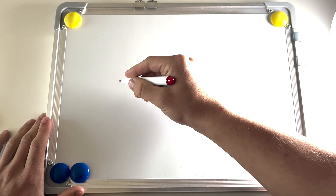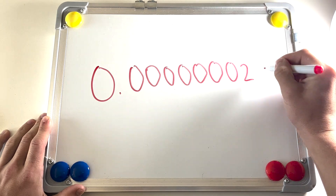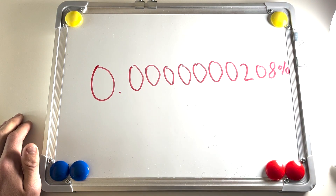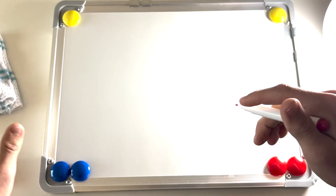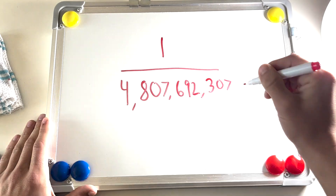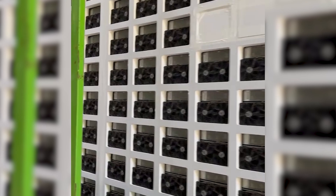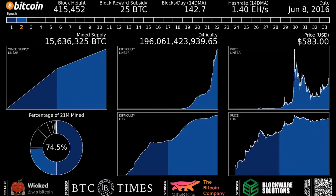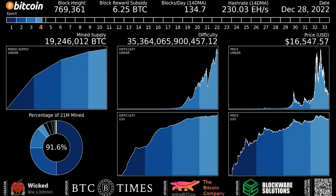A 100 terahash S19J PRO Bitcoin mining rig has a 0.000000208% chance of mining a Bitcoin block, or 1 in 4,807,692,307. This probability will continue to decrease over time as Bitcoin miners plug in more machines, increasing the total network hash rate, which in turn increases Bitcoin mining difficulty.